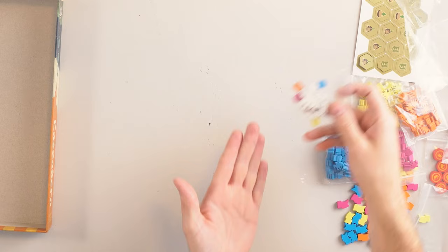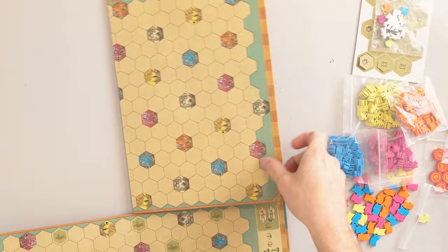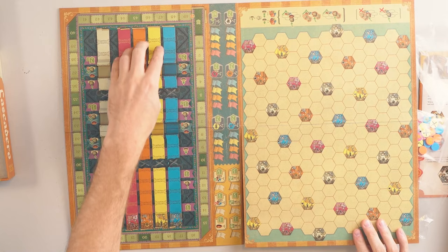And finally we have the board, which is double sided. This is my first time seeing this and it looks awesome. The base board has all the different towns and the success tracks where you count your score and move up by moving your cubes. There are also a bunch of little player aids on the bottom — awesome artwork.